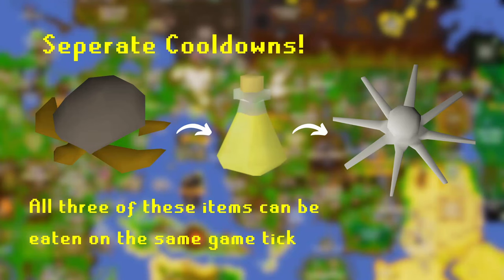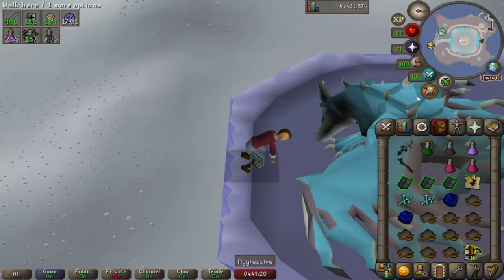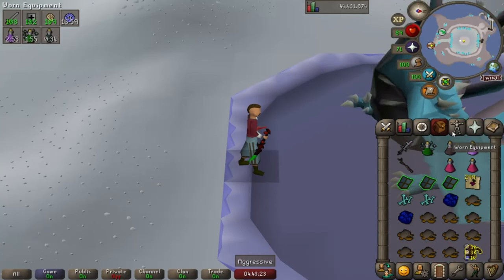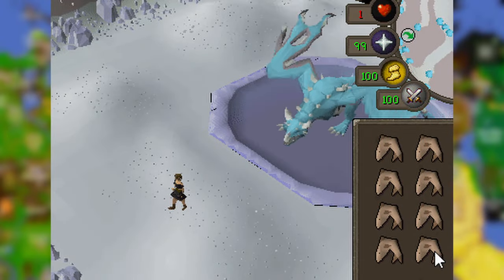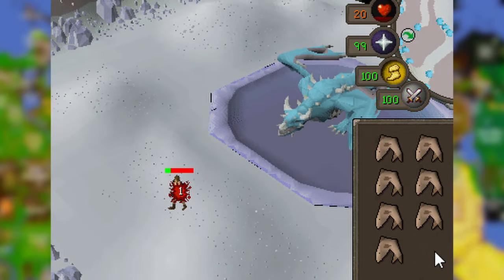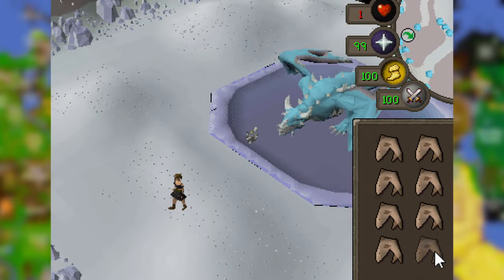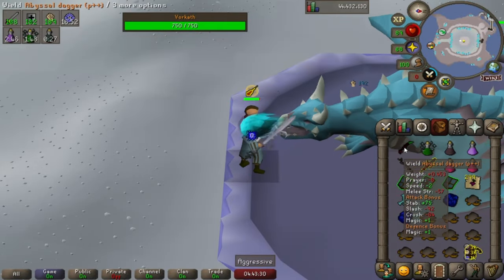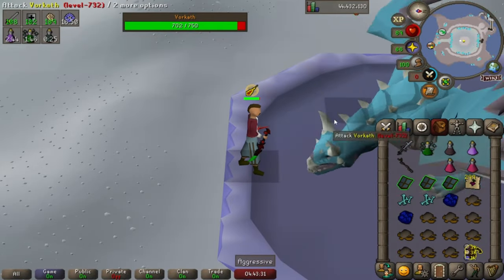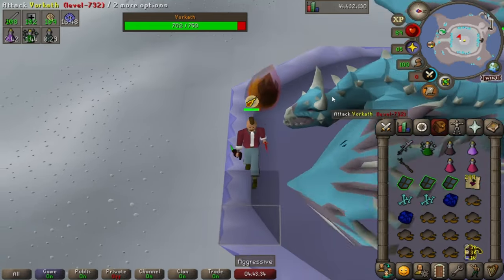One important thing to be aware of is that some items can be consumed on the same tick as others. The best example is the Triple Eat — you can eat a regular food like a sea turtle, then a karambwan, and then sip a Saradomin brew, all on the same tick, restoring up to 55 health depending on your HP level. Another great example of tick manipulation is the Tick Eat — if you eat on the tick you would have taken lethal damage, you'll be left standing with your HP at the healing value of whatever food you consumed. This is really useful for tanking big hits like Sotetseg's Death Ball in the Theatre of Blood or Vorkath's Fireball.